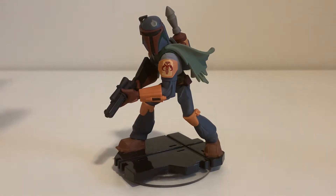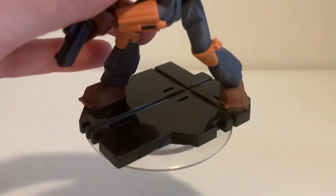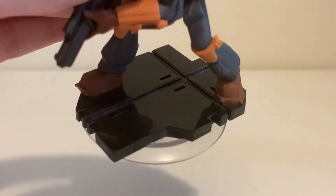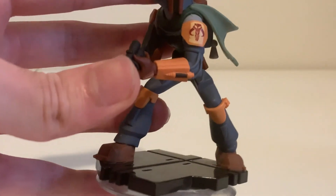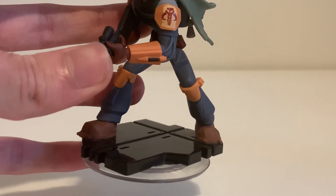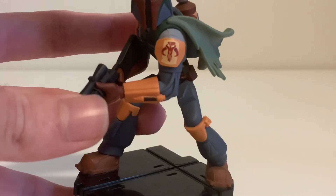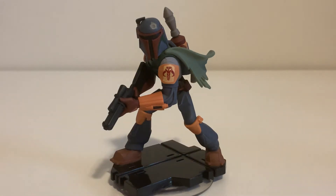So this is Boba Fett. I want to take a look at his base really quickly. You can tell he's from the original movies because he's on the Death Star base. It's a very reflective plastic, like shiny — you can see him when you look up. Basically all the original characters have this: Leia, Vader, Han, Luke, Chewie, and Boba Fett, of course. They all have this shiny base, so they all belong to the Rise Against the Empire playset, or the original trilogy.